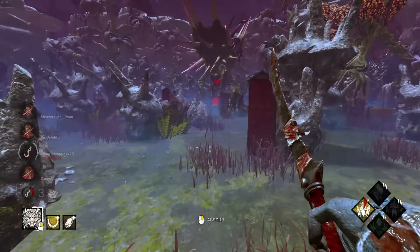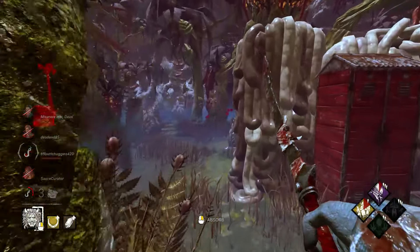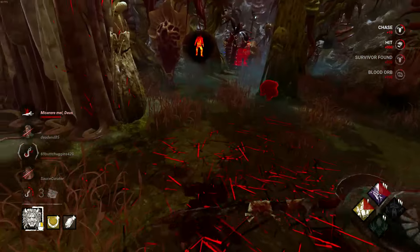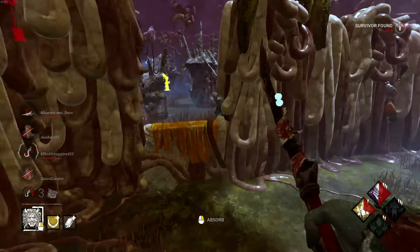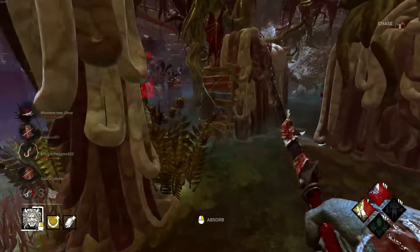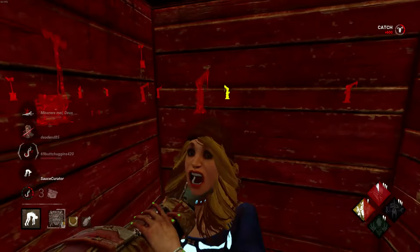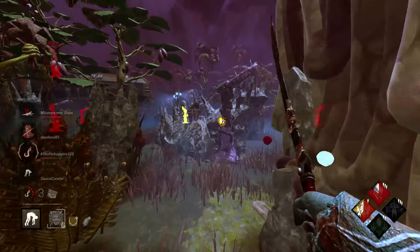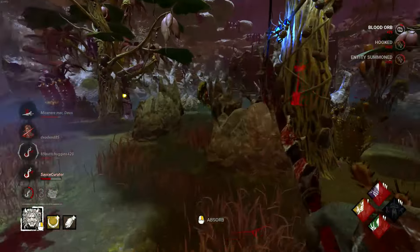Someone's on that gen over there — let's go push that. Using Ultimate Weapon to pressure them a little bit. That wasn't the best move but it's fine. Let's go ahead and pick this up — someone's over there, we just leave him be. James, you're not slick! I'm gonna vault this. I feel like he's in this locker — what are you doing here? I thought it was gonna be James but no, it's Kate — they both have Head On.